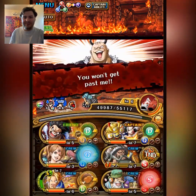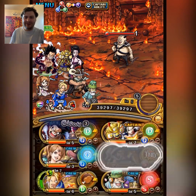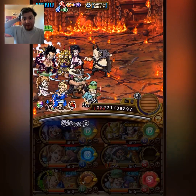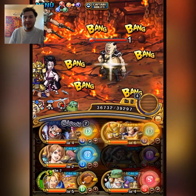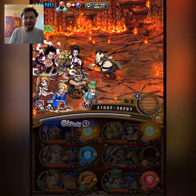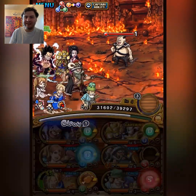Another cool thing with this team is that we're using the Koi, and it's actually good here — it does give a chain boost, and Stage 4 does have the chain attack down, so it makes it easier for us to deal enough damage this stage. Chain boosts are a lot more valuable versus stages like that.